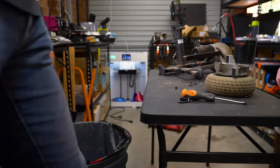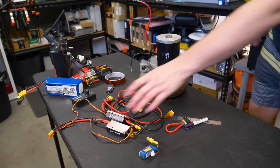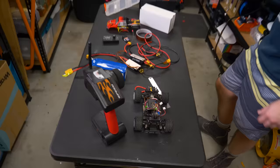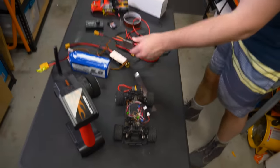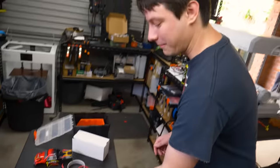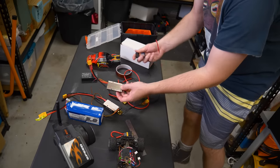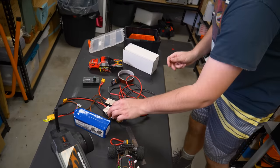Then once we ripped the motors out of the scooter, we roughly stuck all the electronic things together. Angus explained how it all works: this is your ESC, or electronic speed controller. What it does is it interfaces with your remote control receiver and your battery — it takes in the signals from the receiver, and the battery will send current through the speed controller.